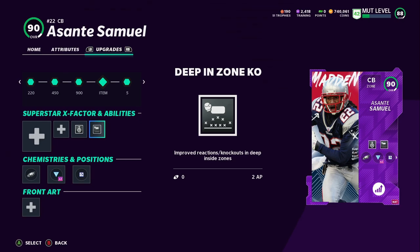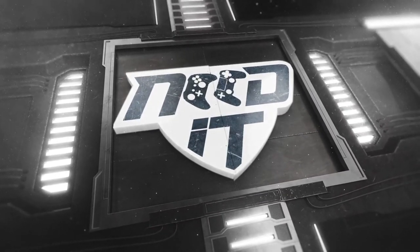The reason I use Asante Samuel and not Bob Sanders, Tyron Matthew, Adrian Wilson, Atwater, or the best safeties in the game, is because the deep zone knockout costs more AP on other players. If you're a zone archetype corner, it only costs two AP — two of your ability cap points only. Otherwise it's three. Rod Woodson is a great example — he's a lot more physical than Asante Samuel and can probably play safety better, but this ability costs three cap on him rather than two on Asante. So I'm going to put Asante in free safety and bring him down in the box.